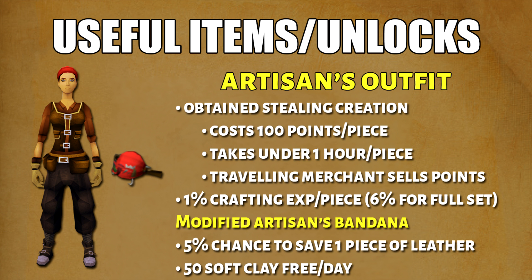Let's talk about the useful items for crafting. First, I have the Artisan's Outfit. By wearing all 5 pieces, you'll get 6% more crafting XP. You can obtain them from either Treasure Hunter or by playing the Stealing Creation minigame. If you don't want to play Stealing Creation, that's completely fine. Nowadays you can buy the Stealing Creation Sacred Clay from the traveling merchant.